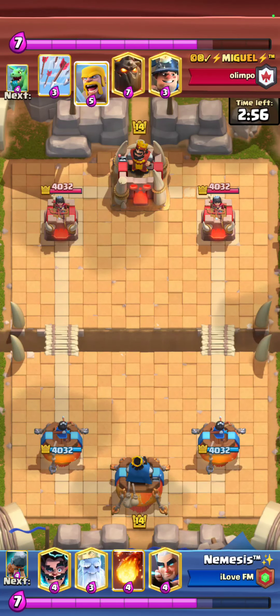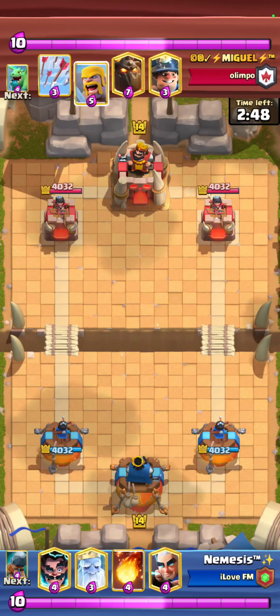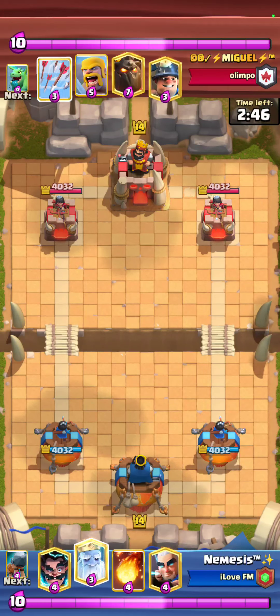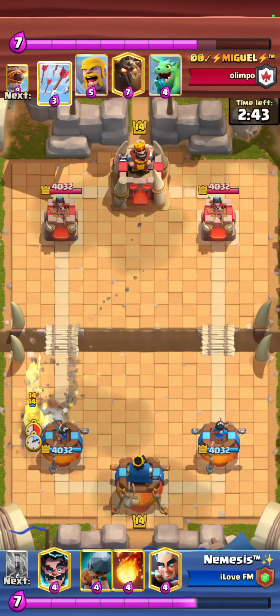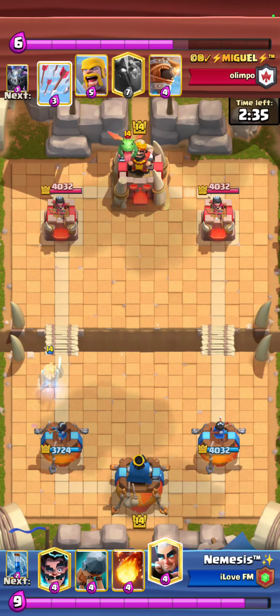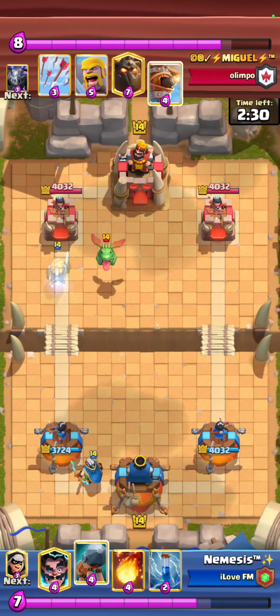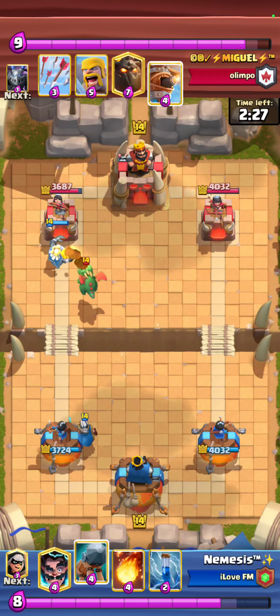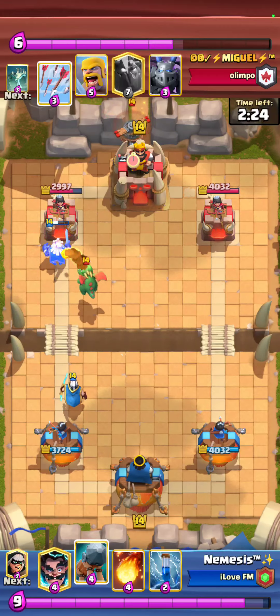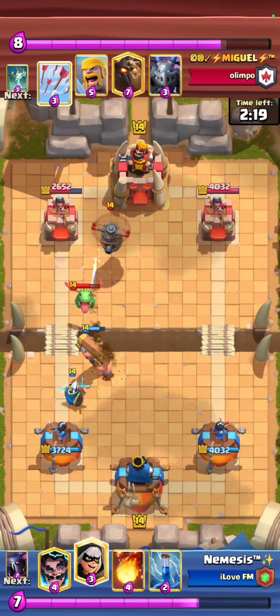Next game against Miguel — he's playing Lava Hound Barbs with Tombstone. PEKKA has some matchups against Lava Hound decks, but it depends on the variation. Some versions completely destroy PEKKA and some PEKKA destroys. This version is harder because he has a Tombstone, which is generally just super hard for PEKKA. I go for a Battle Ram to protect my Magic Archer and get as much value from it as possible.